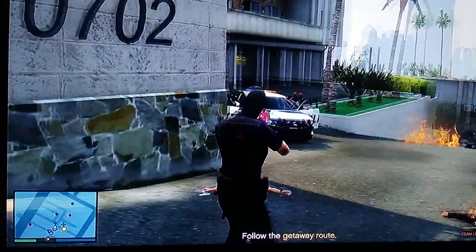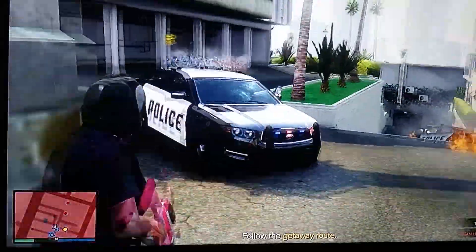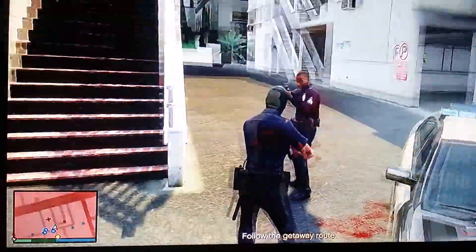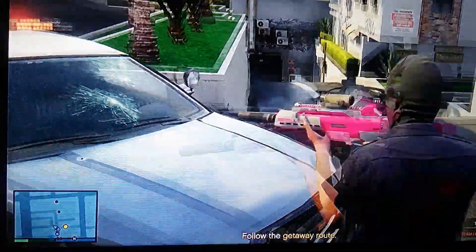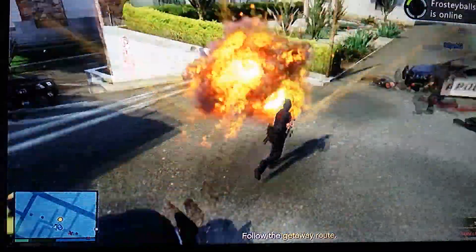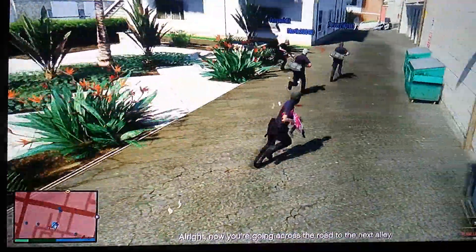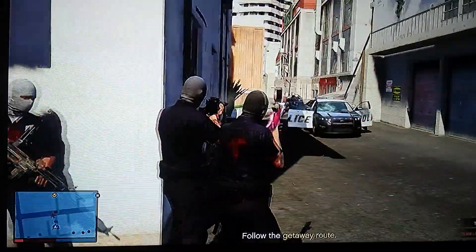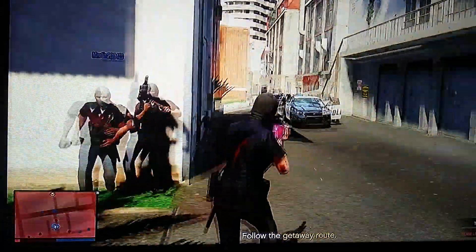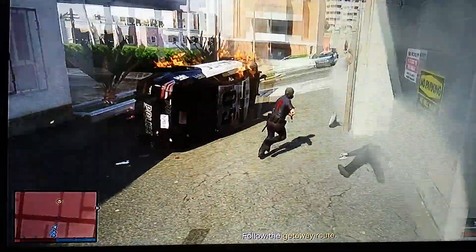Now that you bought this apartment, you have at least two more ways of making money. The first way is, of course, doing contact missions — follow the same missions linked down in the description. But also, now you can do heists, and heists are a good way of making money. You can do a lot of heists — right now I'm on Human Labs Raid. You can also do heists with friends.